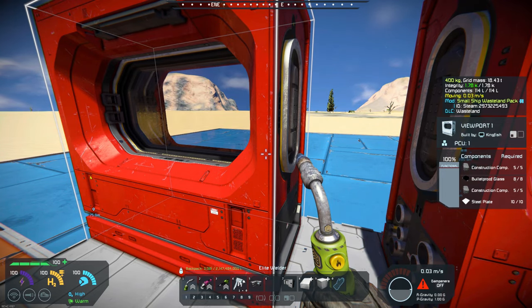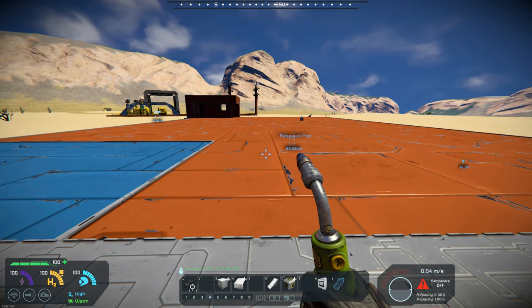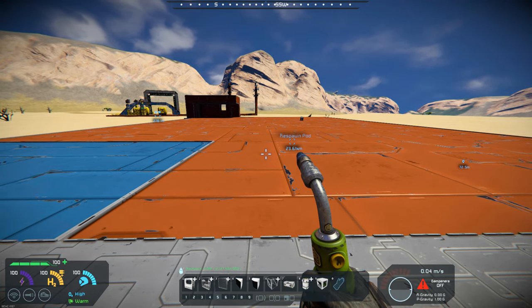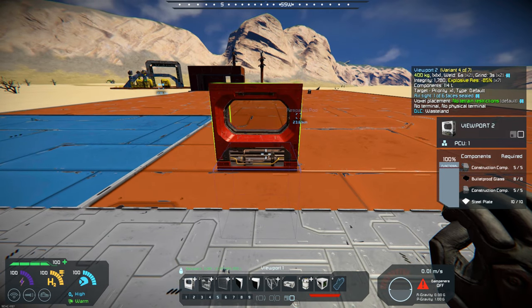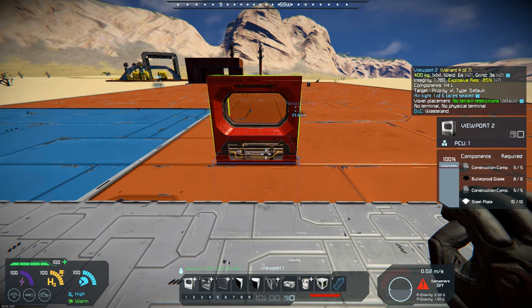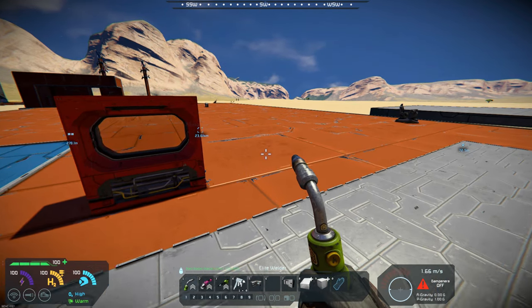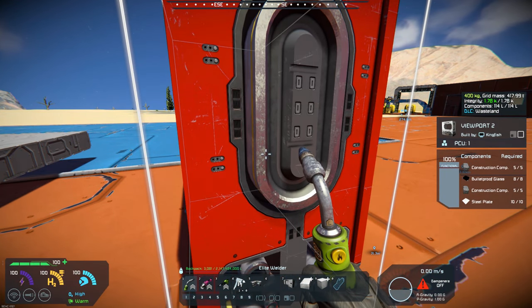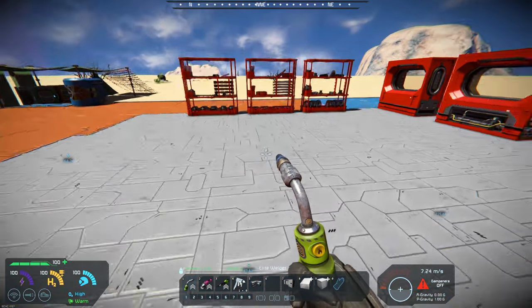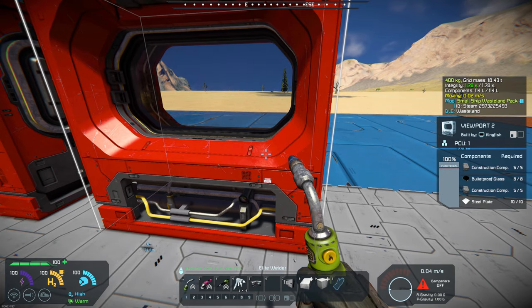I believe I should probably drop that down here. Let's do one real quick here and see if I make sure I'm telling the truth. Let's check viewport 2 and come down here real quick. That requires 5, 8, 5, and 10 on the steel and construction, bulletproof. Yeah, the same recipes apply.